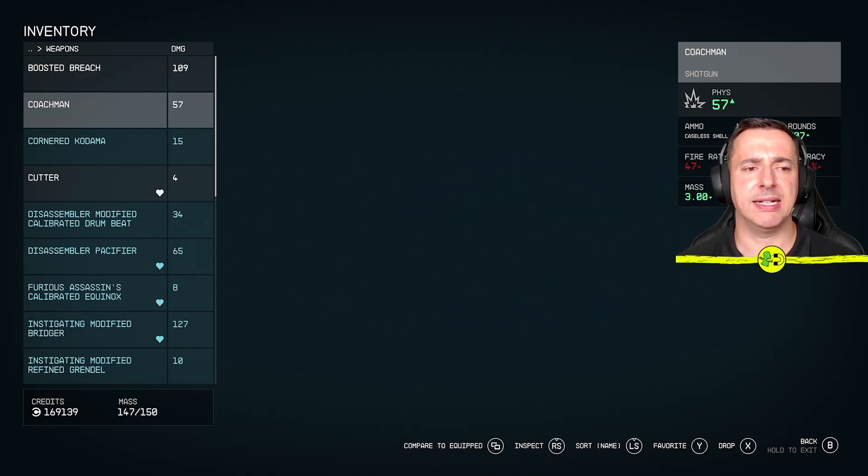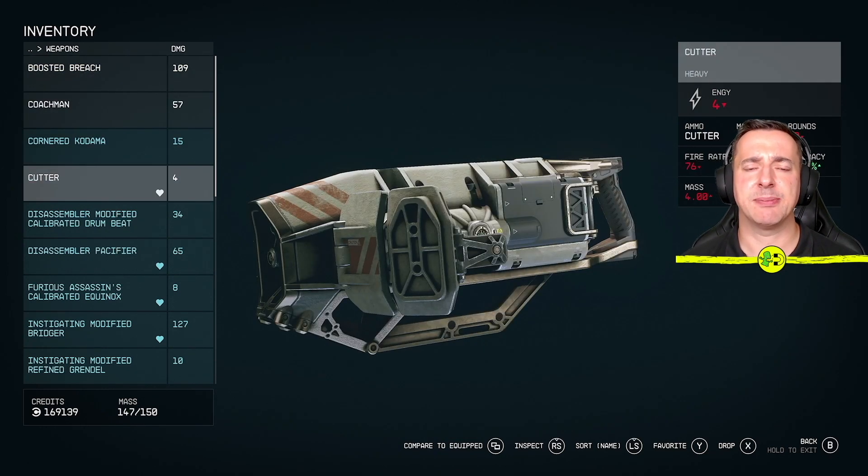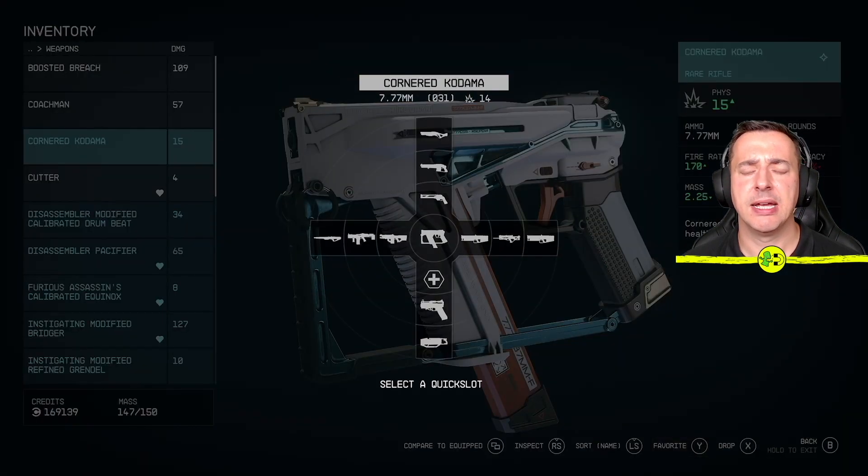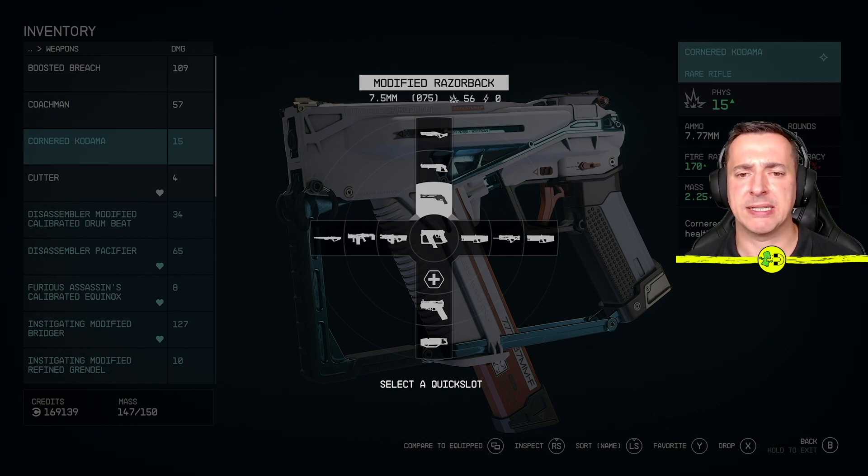The way this works is anything with a heart next to it has been favorited, and that was showing that quick slot that I was showing just a moment ago. To favorite a weapon, all you need to do is pick the weapon you want to put in one of those quick slots and down the bottom there you should see a button next to favorite. On the Xbox it's Y, so all I need to do is hit this. This will then bring up a little option and I move between them using the d-pad on the Xbox, but on the PC I believe you have a number so you just press the appropriate number where you want to assign it.